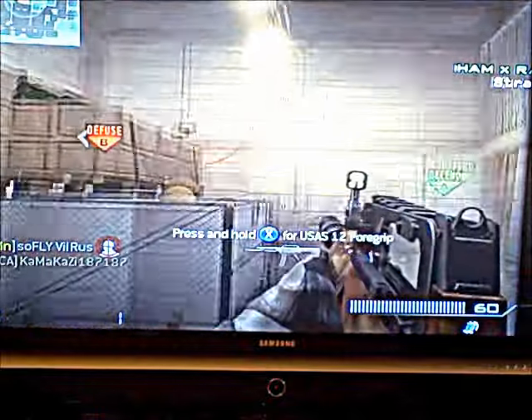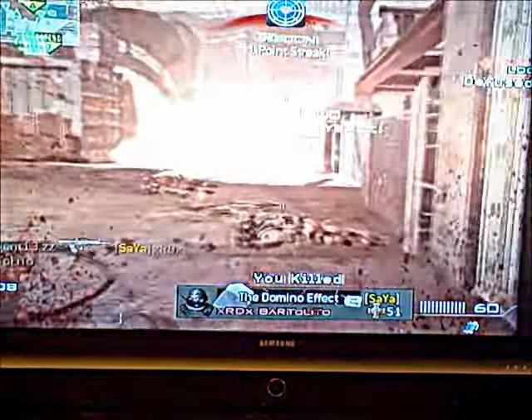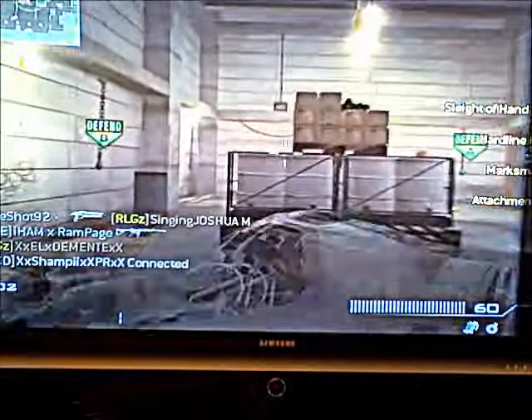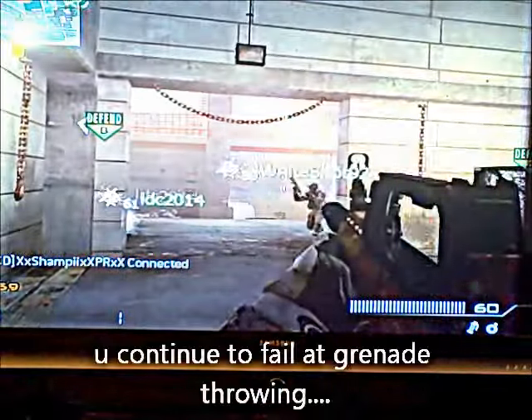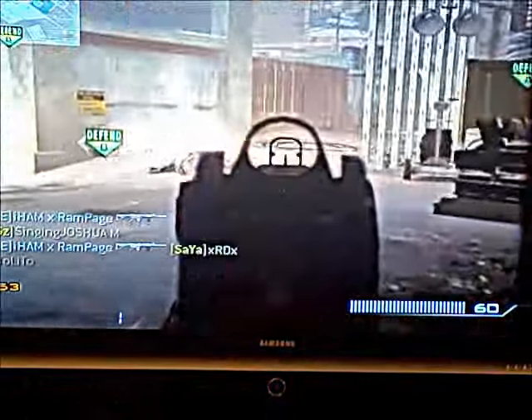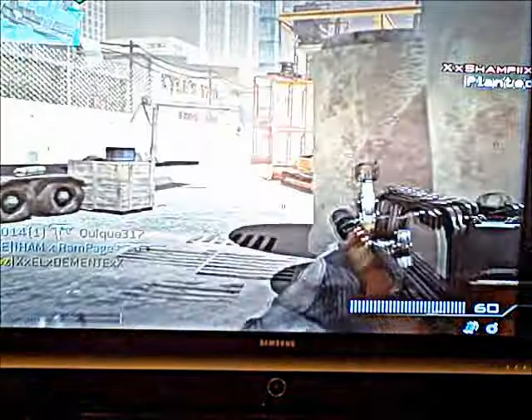Hardline lets you get a kill streak one kill earlier than normal. So if I have a three-kill kill streak reward like a UAV, I could get that in two kills instead of three using Hardline. With Hardline Pro, every two assists count as one kill - actually I'm not too sure about the pro version, so comment if I got that wrong.